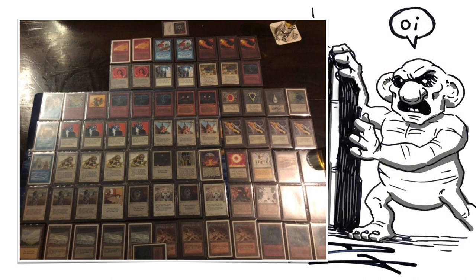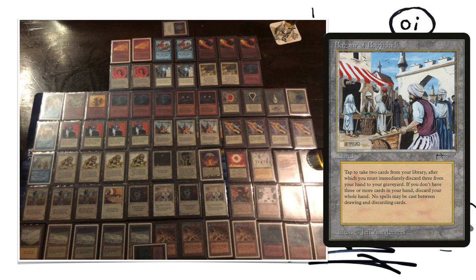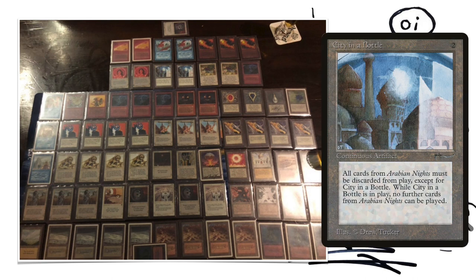In the sideboard we see a City in a Bottle. I think City in a Bottle could be relevant in this matchup because they can't get rid of the Bazaar of Baghdads. The difficult thing with Bazaar of Baghdad is as soon as it comes into play you can use it — it's just a land, you can tap it immediately. So what you want to do is try to get the City in a Bottle out as fast as you can to block those Bazaars in the hand of Anna. Best case scenario, it will not allow Anna to play out his Bazaar, which is huge because he's playing Reanimator — Bazaar is very important for his strategy. I think I would board in the City in a Bottle just because Bazaar is so incredibly important.